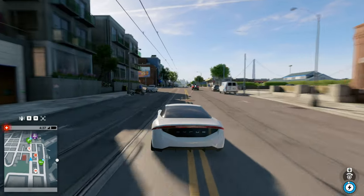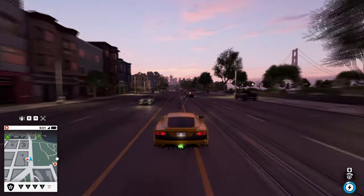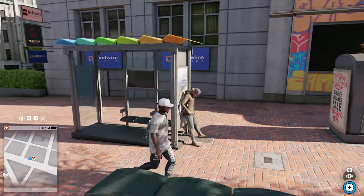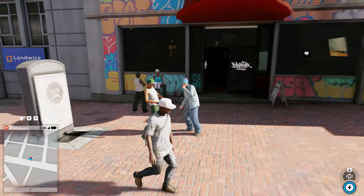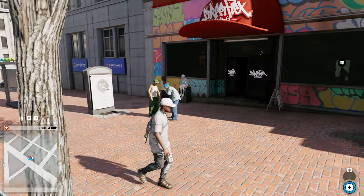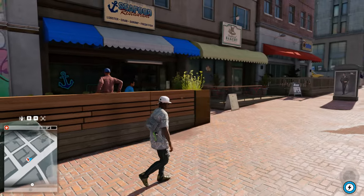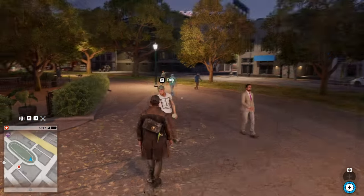Normally in the older open world games, where the processing power of their targeted hardware was more limited, especially compared to the last two console generations, the NPCs would appear as generic characters, moving around in circles and not doing anything special in most cases, with a few exceptions here and there. But as the technology progressed, these worlds started to become more and more complex, and the NPC systems evolved with them as well.